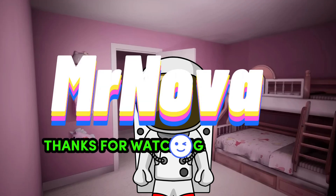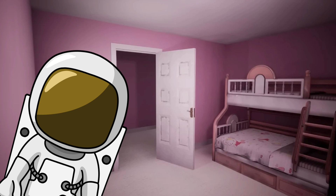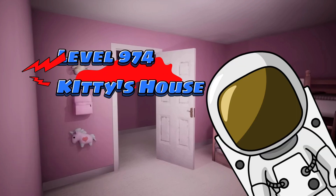Mr. Noobit here guys, and today I'm bringing you guys a new backrooms level video. Today we're going to be checking out level 974, Kitty's Paws.